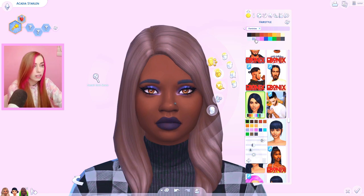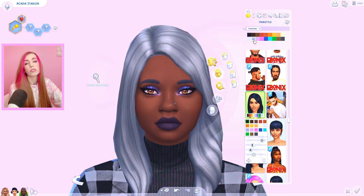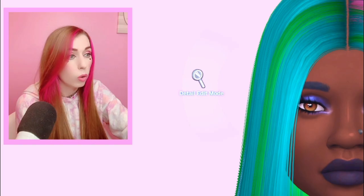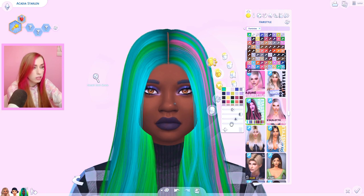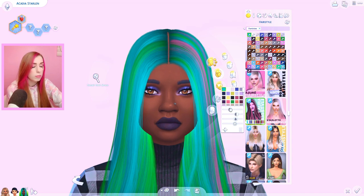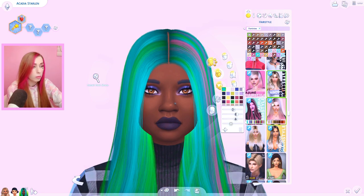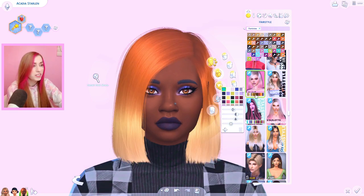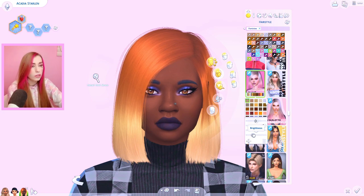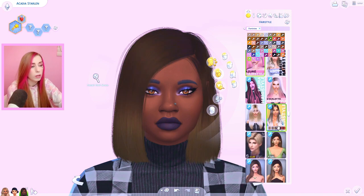Usually the gray shade looks nothing like that. Okay, to get off it you just click off and then go back. I wonder what this will look like - does this do anything? Maybe this doesn't work. The opacity works, so some of these custom content hairs aren't going to change as much as you'd hope. When it comes to alpha hair, they give you so many shades anyway, so this is kind of whatever.